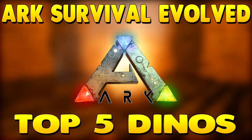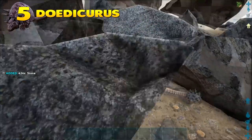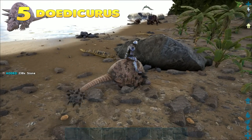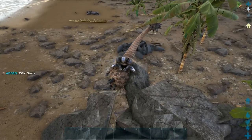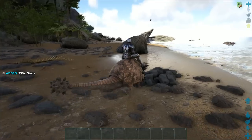Starting at number five, the Doedicurus — or just 'dode' for short — is a very favorable tame. Whilst not being a necessity to any tribe, it certainly does make gathering stone so much more easy and will save you a lot of time in the long run. Farming stone is a very tedious process especially if you don't own a dode, and for this reason tribes see it as a definite must-have.